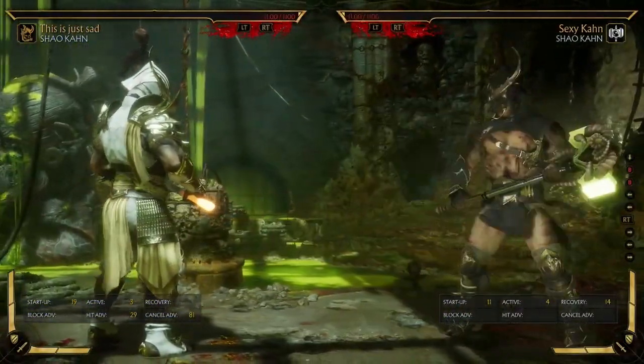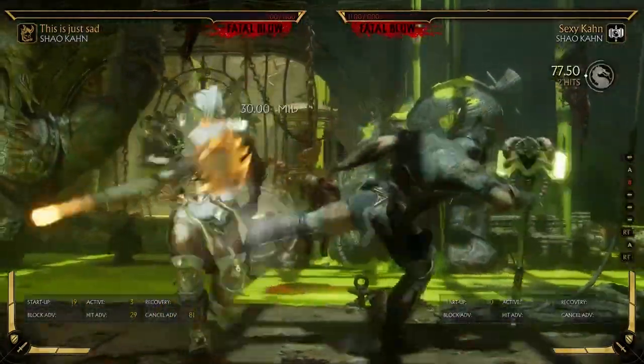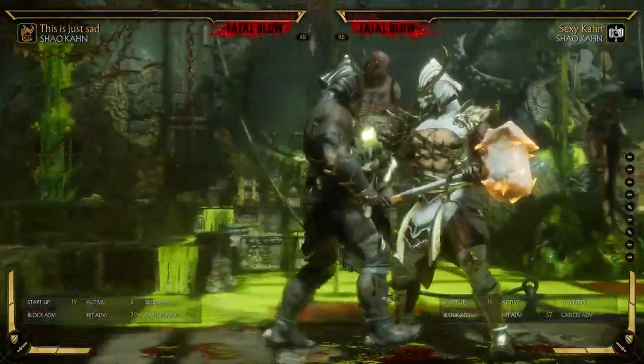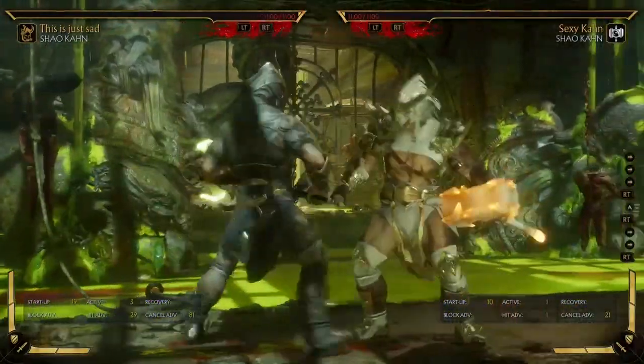What's important about that is people like to flawless block this string, but if you catch them flawless blocking you can go into shoulder charge and it'll catch them for a full combo. You cannot do that with spear charge because it is 19 frames — it's a bit slower and they will block it every time. That's one downside.